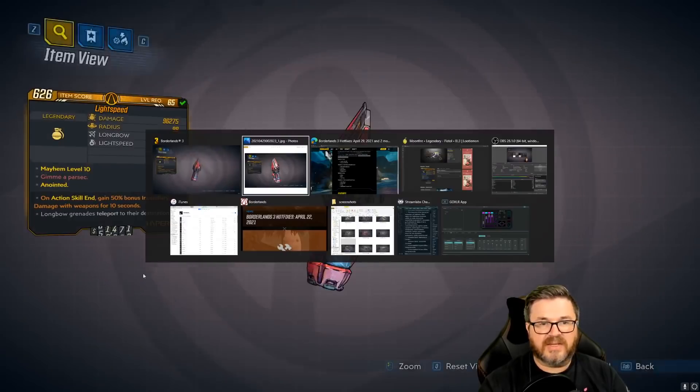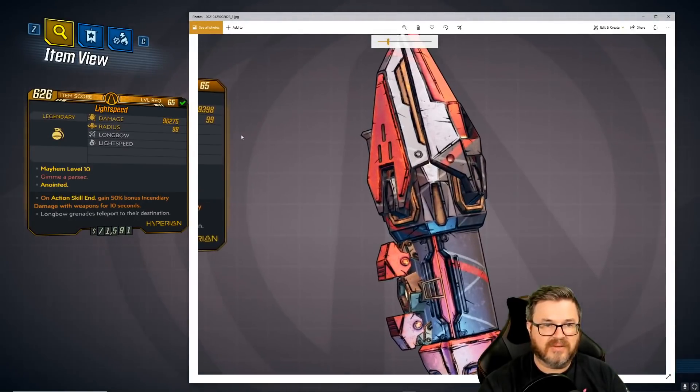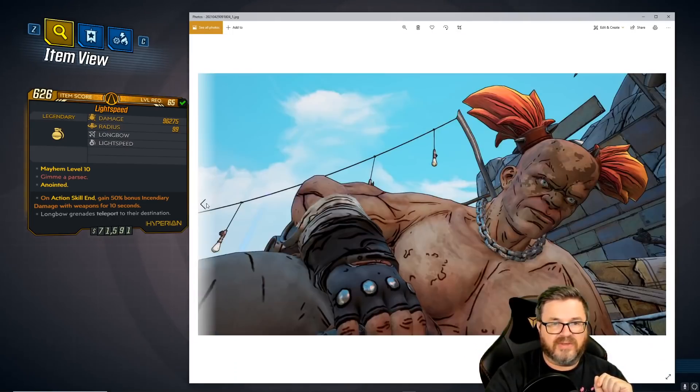The Light Speed Grenade is another one where the changes didn't go through initially, but they're up and running now. Originally 89,398 damage, now up to 96,275. When you throw it you can bounce it off surfaces and it splits on impact, hitting multiple enemies at once. It's a decent grenade for Moze who needs a grenade that hits enemies multiple times to heal.